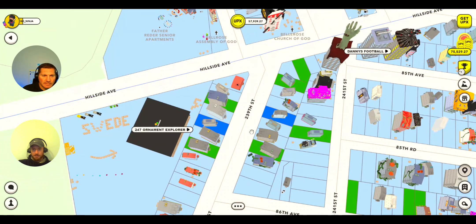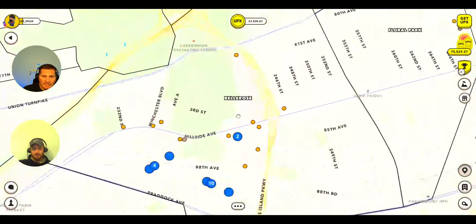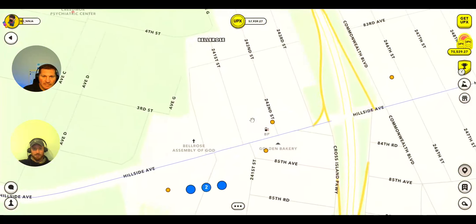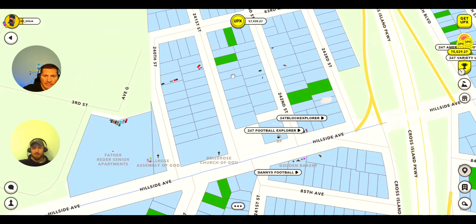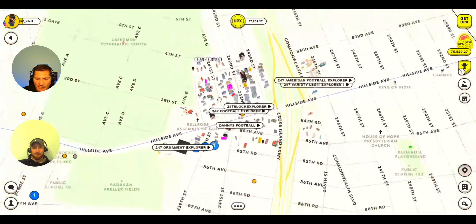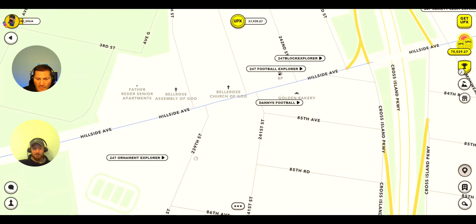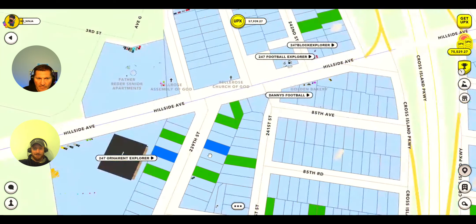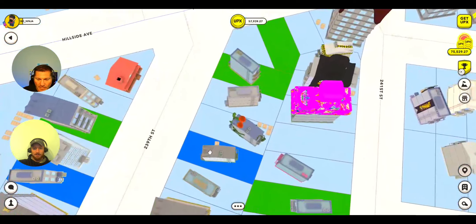Alright guys, let's jump into Upland. I've brought us to the Creedmoor Hub in Bella Rose, Queens. We've always been a fan of Creedmoor — they're known for the Halloween node. They've got so much going on here that it typically takes a minute to load. I've actually got some properties here in the thick of it — had to pay a pretty penny to get in here, but it was worth it.